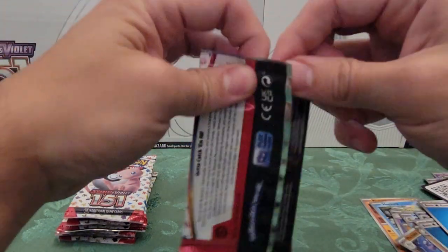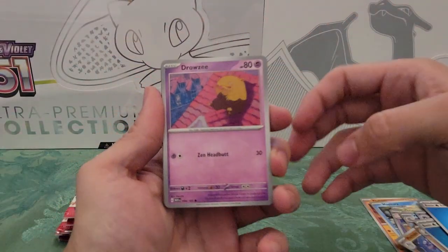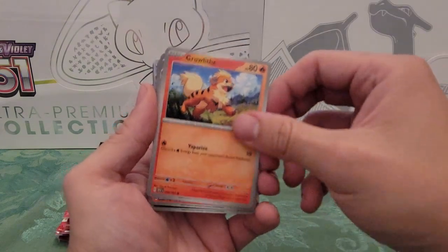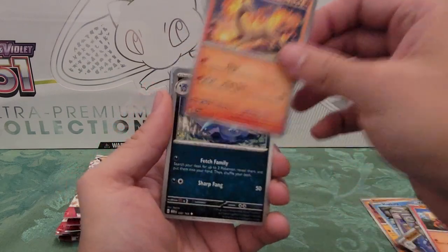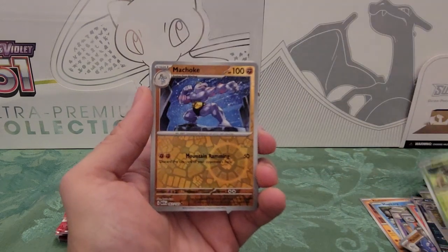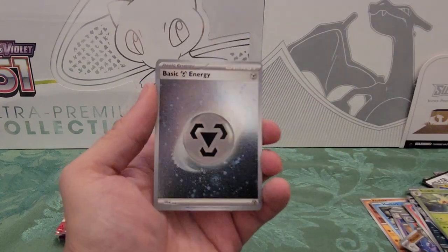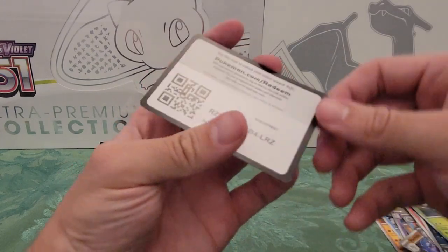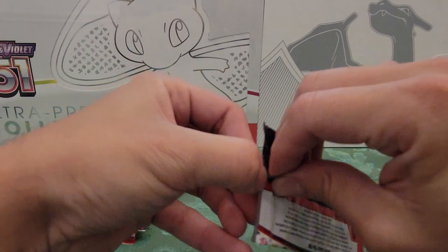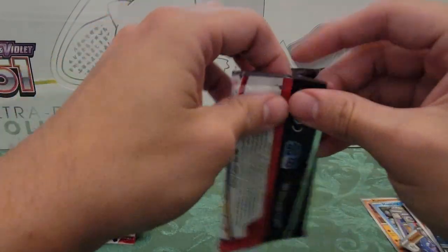Pack three: Drowzee, Dratini, Bulbasaur, Growlithe, Rapidash, Nidorina, Raticate, Pinsir reverse, Machoke reverse — another repeat. Beedrill holo and holo Energy. I'm going to have all the holo Energies, that's great. I'll take it — I already paid for it, so you can't change anything.